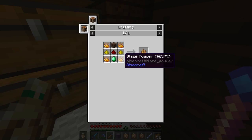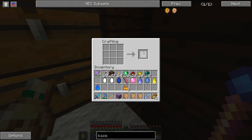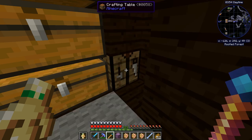Oh my gosh, you actually need four blaze powder for one inactive gem base. I thought you only need one. So those are three gem bases — the first three gem bases that I crafted myself.